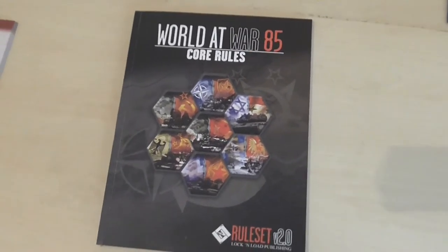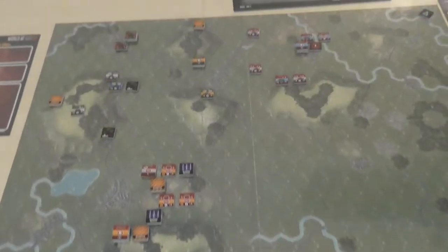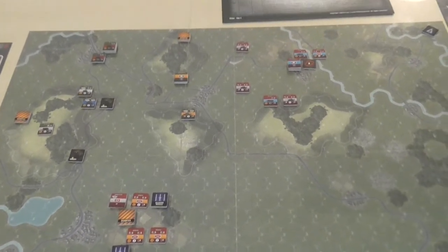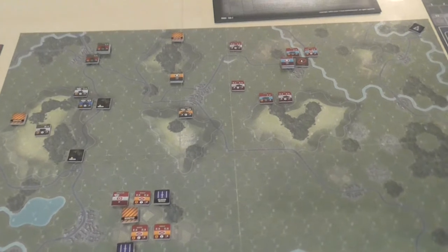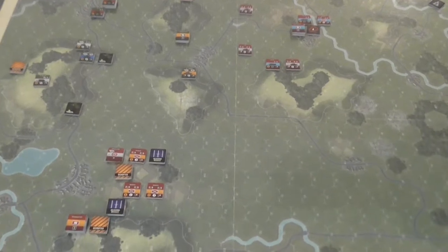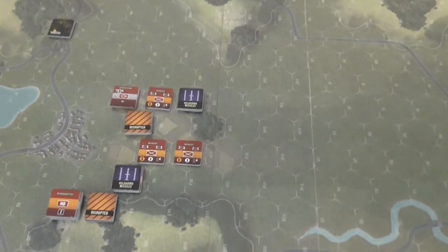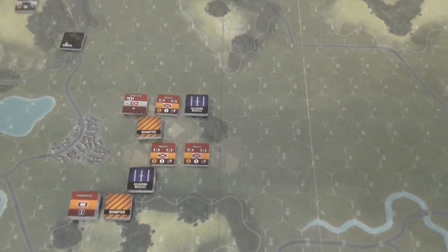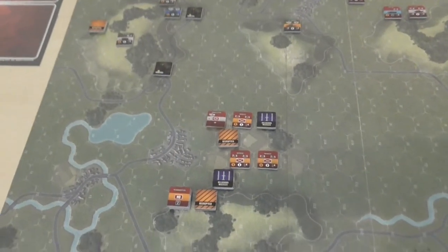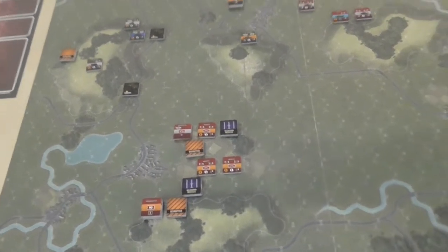So it's World at War 85 here by Lock and Load Publishing, Storming the Gap, and I'm on this scenario called Iron Horse, Iron Spear — a US-NATO counter-attack into some Russian defenders. Turn one went really well for the US, engaging this force down here pretty effectively, and then in turn two things went wrong and the Russians got cards. The Americans didn't get any activations with two of their formations and took some really rather unpleasant casualties.